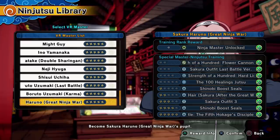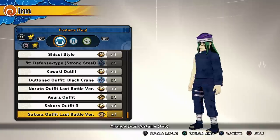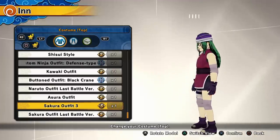Let's talk about what Sakura gives you outside of jutsu. She's got two outfits: the Last Battle outfit, which is a top and bottom that comes with some healer-focused skills, along with the Sakura Outfit 3, which is also a complete outfit with top and bottom, with skills that are a bit more aggressive, encouraging that combat healer role. But of course you can always change the skills if you just like the look of the outfits.